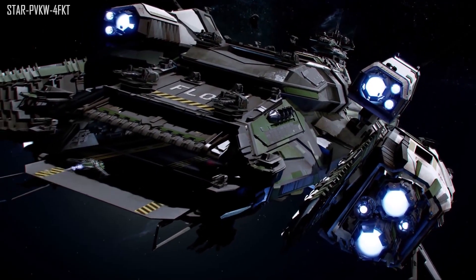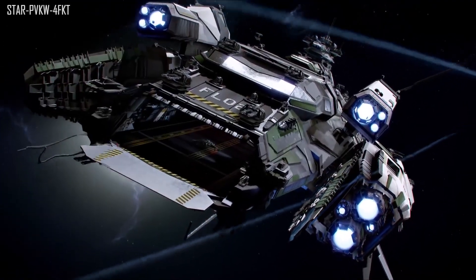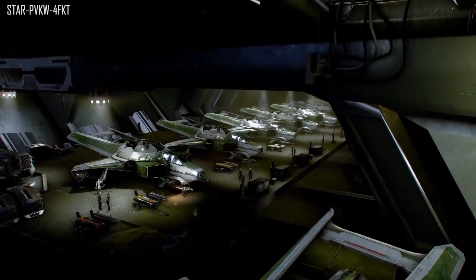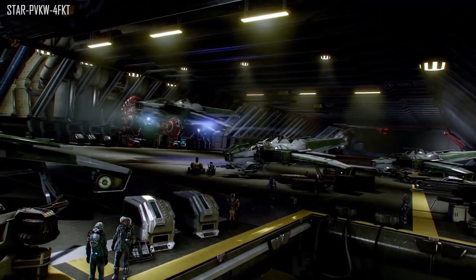Next question: in the verse, when we buy ships from a dealer, will there be an enclosed area to try before we buy? He says it's a very good idea to allow you to maybe jump into a sim pod like in your hangar and try out that particular ship in some sort of simulation arena. He hadn't thought about it but looks like he might incorporate that somehow.